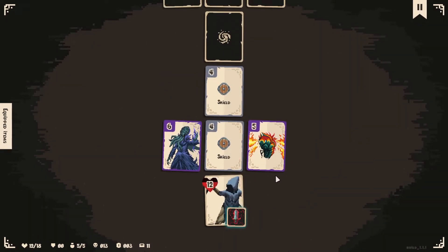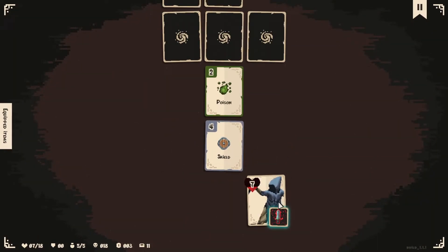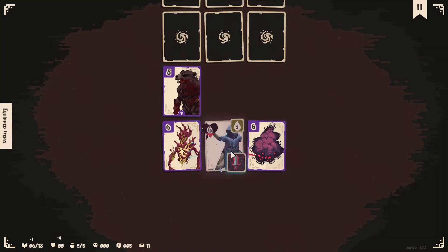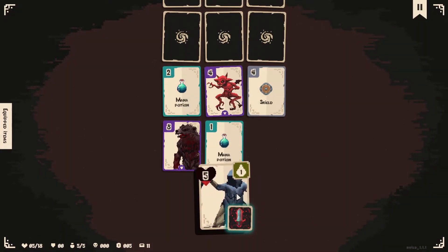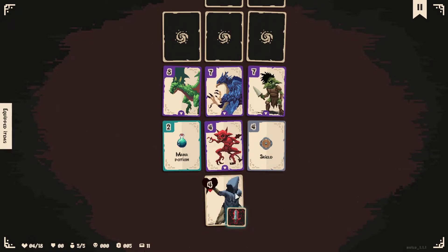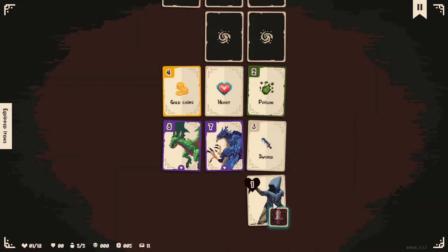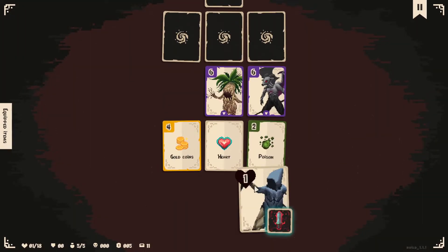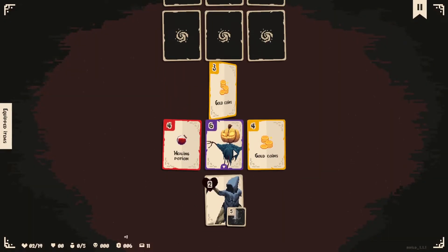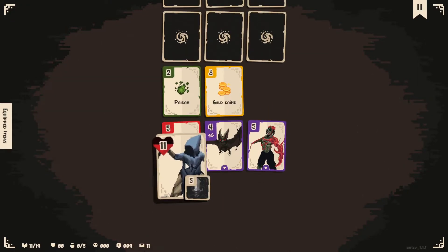Fight, fight. Okay, that's annoying. Shield, poison myself. Gold me — I forgot I have armor so we have to fight now. We're having a small issue here. We're good, totally fine. There are all the health potions I was waiting for.